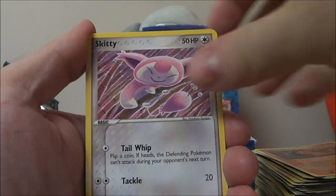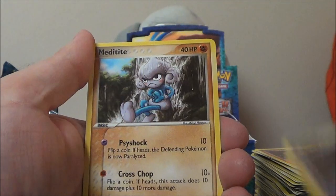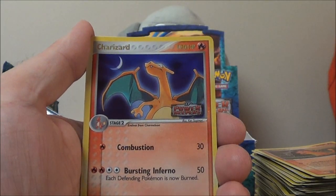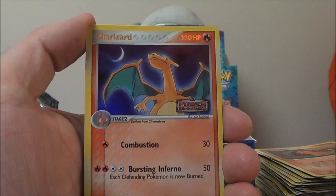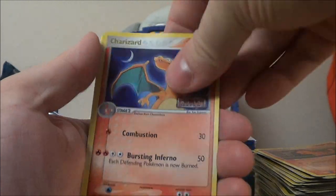Steven's Advice, Vibrava, Skiddy, Shuppet, Vulpix, Duskull, Meditite. Whoa — okay, well, it wasn't the holo, but I did pull the Reverse Holo Charizard for you guys. So that's something. And Magneton.